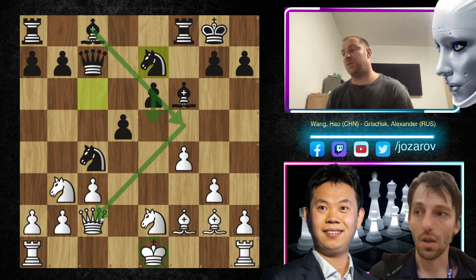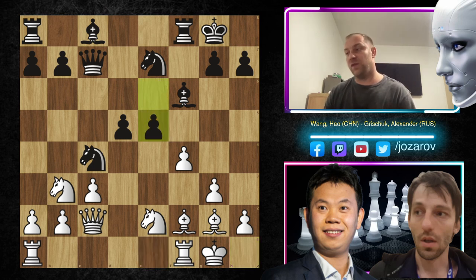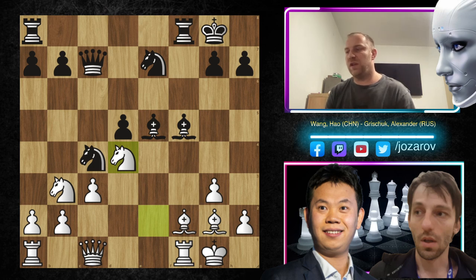Now the fun really starts — Grischuk attacks with e5, we have fxe5, and now Bf5. What to do here? The best way to proceed, I think, is to play Qc1 — the engine suggestion — a pragmatic idea. After Bxe5, we could cement our knight around d4. Black's problem is the isolated pawn on d5, but I don't like the queen's activity. Still this knight is very powerful, and the blockade idea around d4 would be a nice one for white.